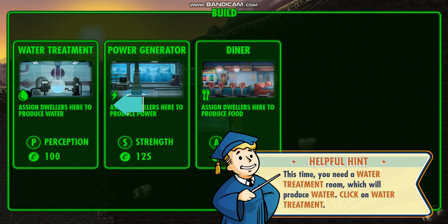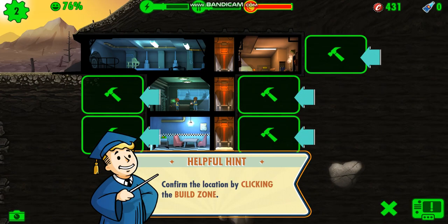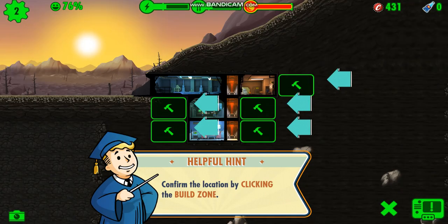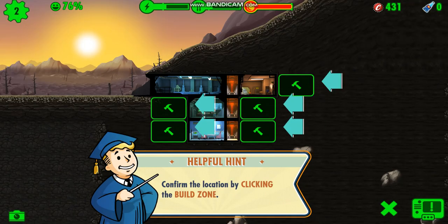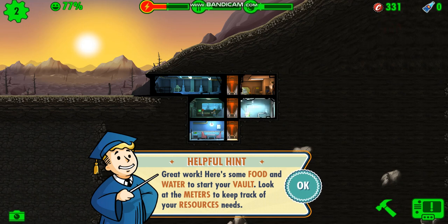Hey Jackson! Here is the co-creator of the YouTube account himself, Jackson. Now I'm going to start to build a water supply. Just then, Alma came safe from raiders. Great work — here's some food and water to start your vault. Look at the meters to keep track of the resource needs.